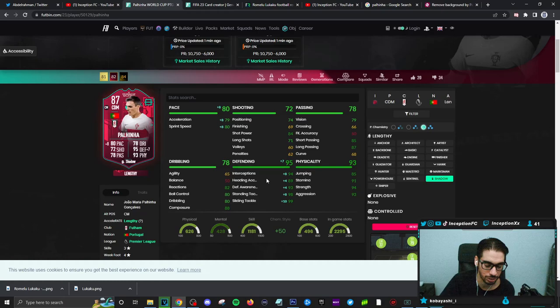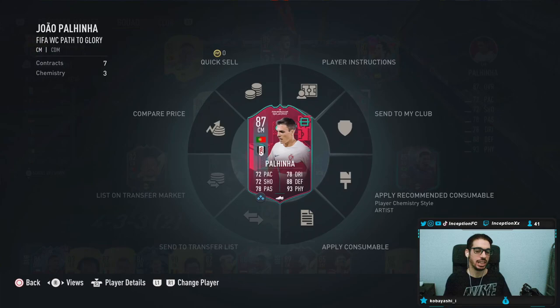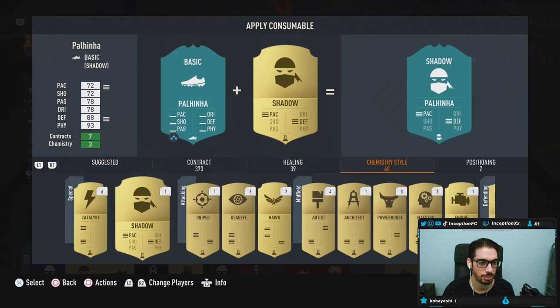Defensive capabilities on a shadow chemistry style will be in a very high area, which is a huge plus alongside the medium-high work rates. Physical capabilities are also in a very good area. It's two squads to unlock this guy. Let me go ahead and unlock him — look at this absolute beauty in the team. The color design is just meant for Portuguese players, with the green and red.